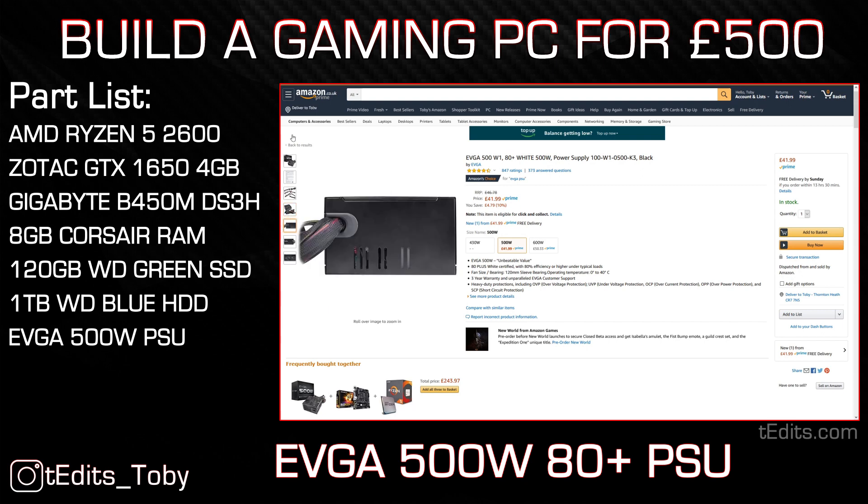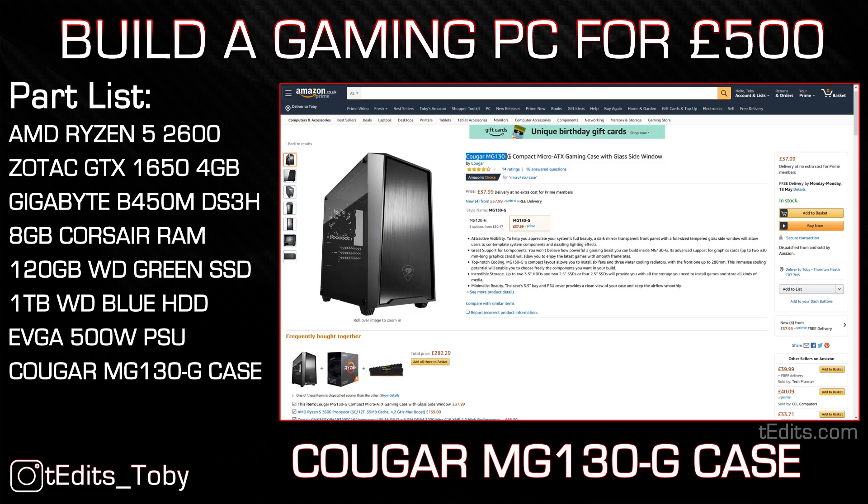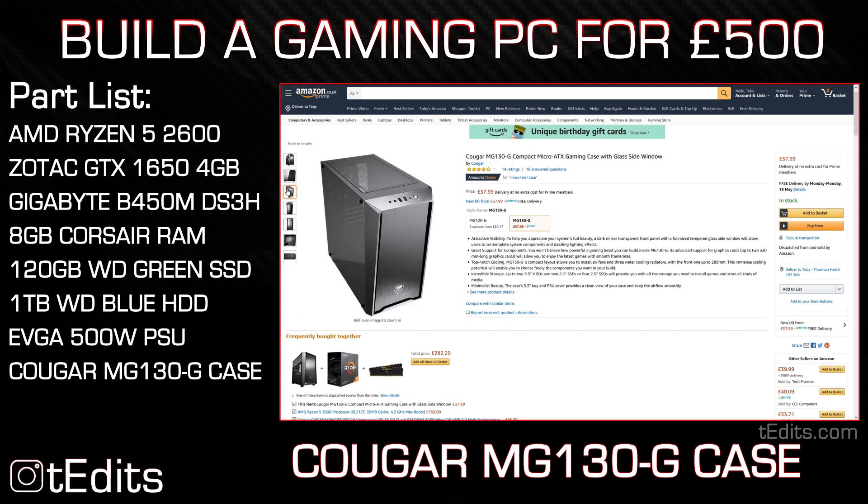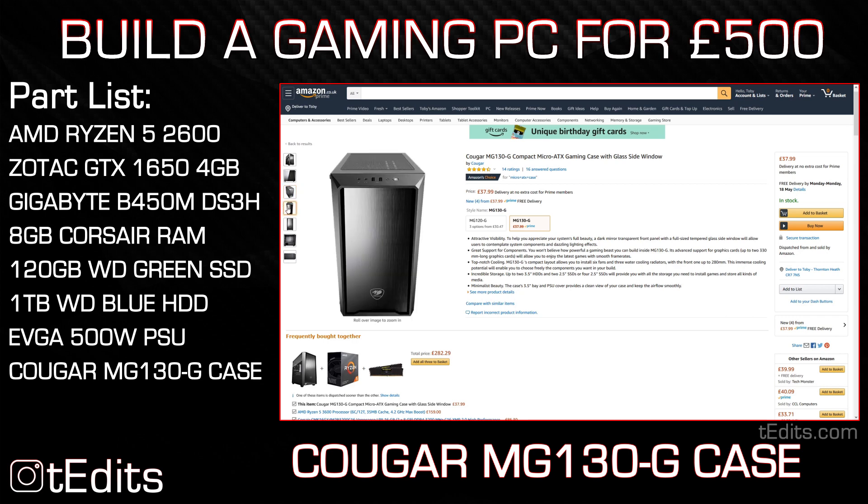Finally, coming on to the case, we're going to be using the Cougar MG130G. You may not have heard of Cougar before but they do make some very interesting cases. This is a standard micro ATX case which will house all of our components without any issue. It has a tempered glass side panel so we can see the build in all its glory, and you can add RGB lighting strips to make it look even nicer. Case options are subjective so I'll include some alternatives linked in the build guide in the description below.